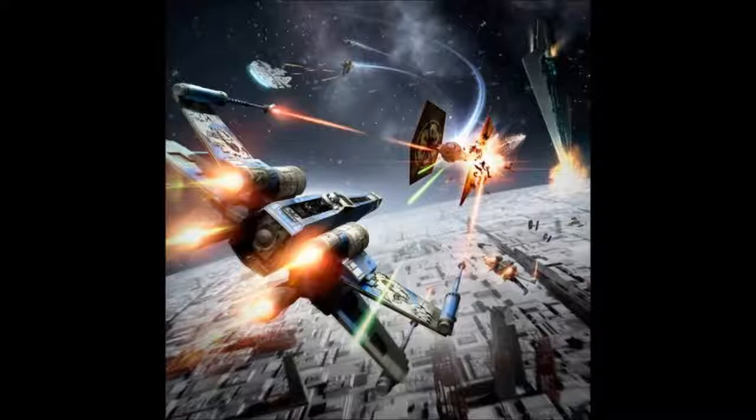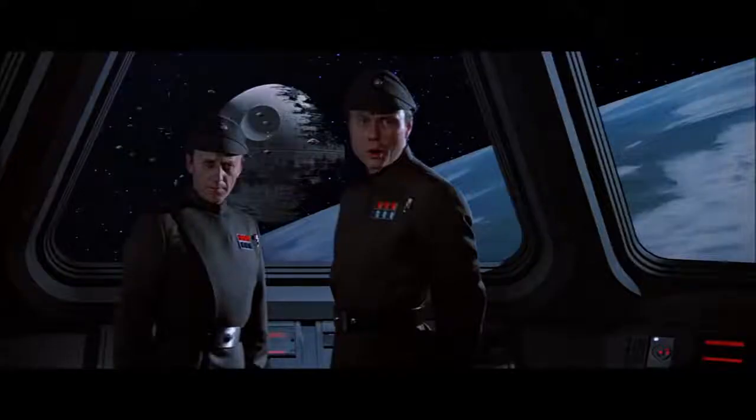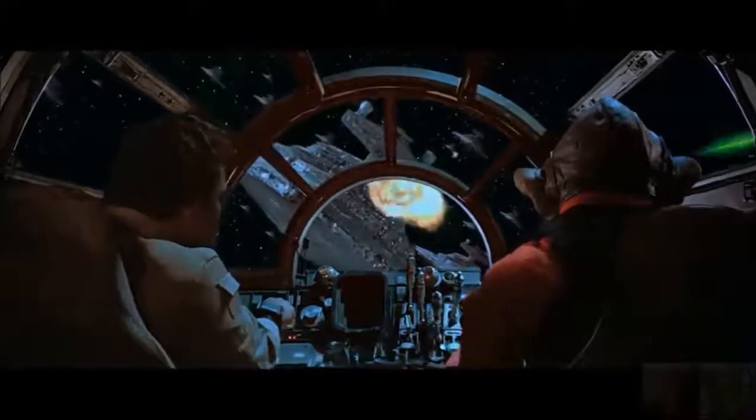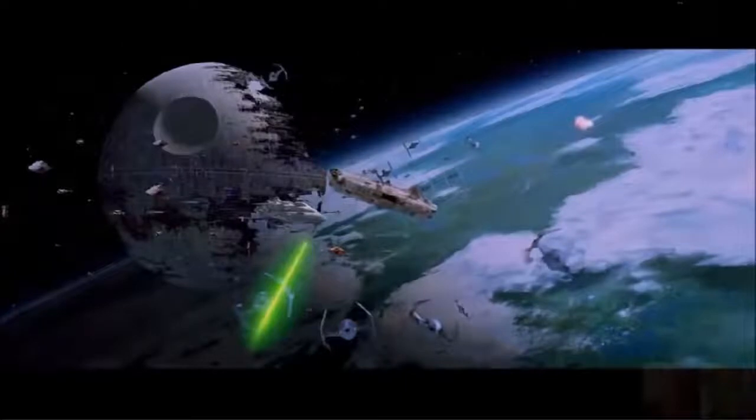There is more to it than simply the bridge being taken out. During the Battle of Endor, we first see the Executor quite a ways away from the Rebel fleet. Admiral Piett had orders to hold position, block the Rebel's escape, and let the Emperor use the Death Star to annihilate the Rebel fleet. However, Lando Calrissian convinced Admiral Ackbar to throw the Rebel fleet at the Imperial Star Destroyers, hoping to use the fear of friendly fire to keep the Death Star from firing its superlaser again.